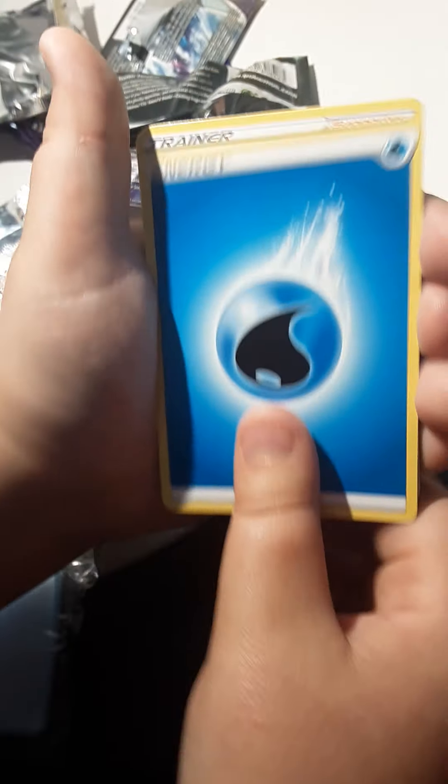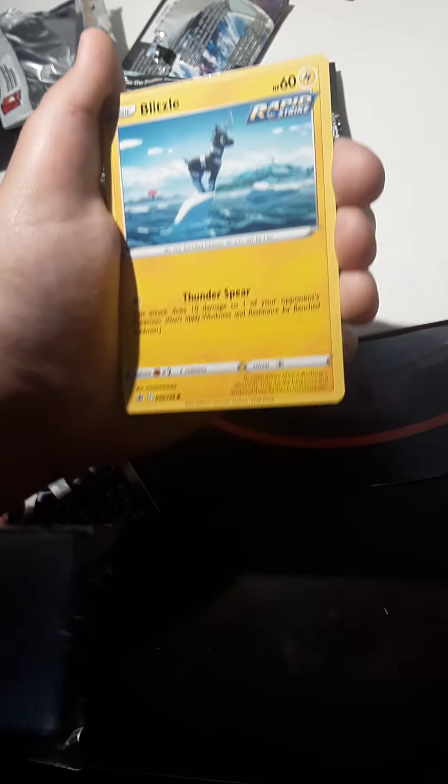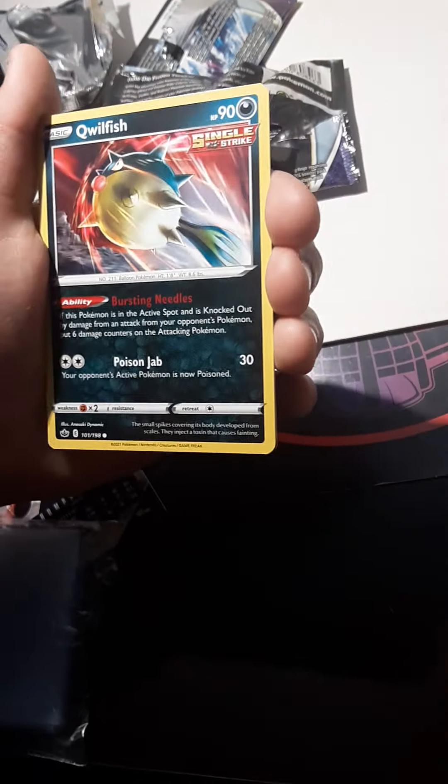Water Energy, Flannery, Rugged Helmet, Crabominable, Scorbunny, Shuppet, Koffing, Blitzle, Qwilfish, reverse Carnivine, and the regular Spiritomb.